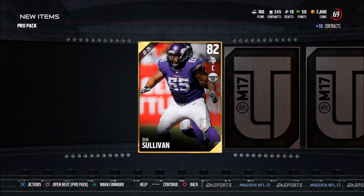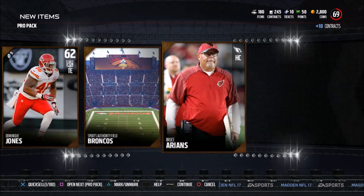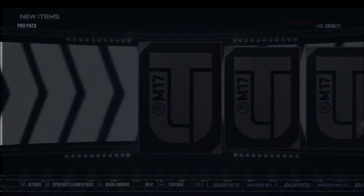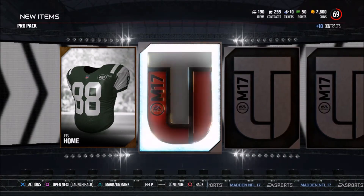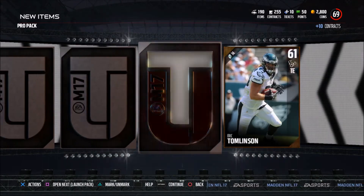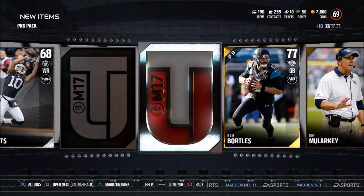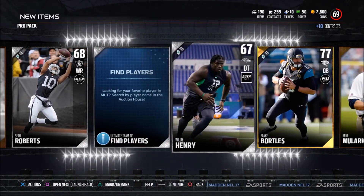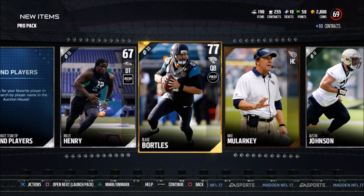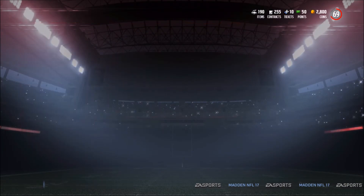There's a gold starting things off. Reveal all — nothing else. So final pro pack, and then we're into the season kickoff packs. I like the new fire animation that shoots out when you pull an elite this year. You don't get it when you pull a gold, so it's a pretty good giveaway when you get an elite. Blake Bortles — another good card. Now it is onto these launch packs.